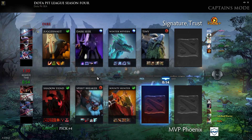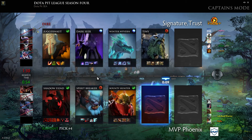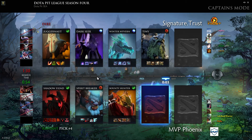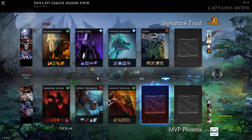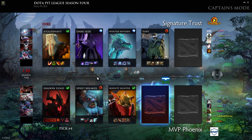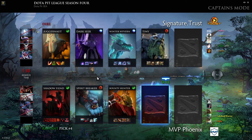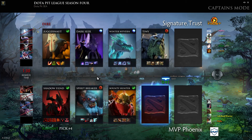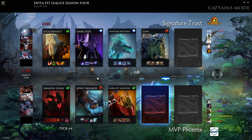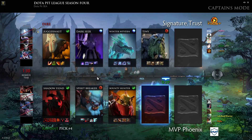Tiny mid lane will be with the Darkseer offlane and Juggernaut up top. Tiny-Wyvern is going to be like a dual lane mid for a while. It's not easy to beat Shadow Fiend once SF hits level four or five. So Winter Wyvern has to do a ton of stacking. The Dire jungle is going to be very crowded — three heroes here that really want the jungle, plus a Bounty Hunter on the enemy team who is very good at disrupting all three of them.